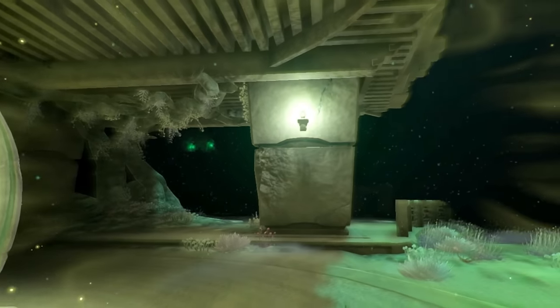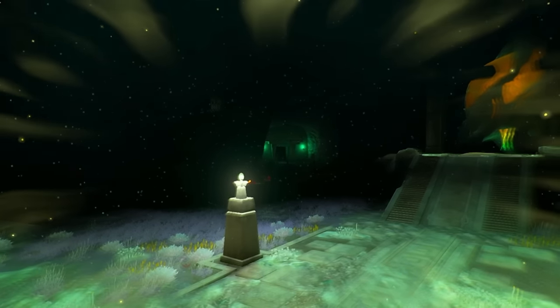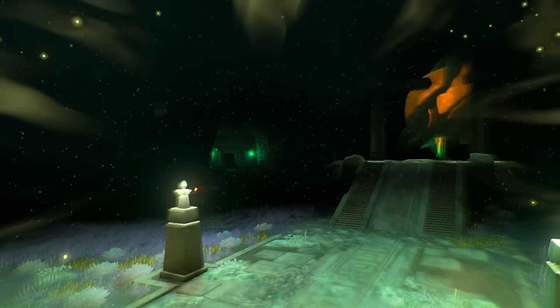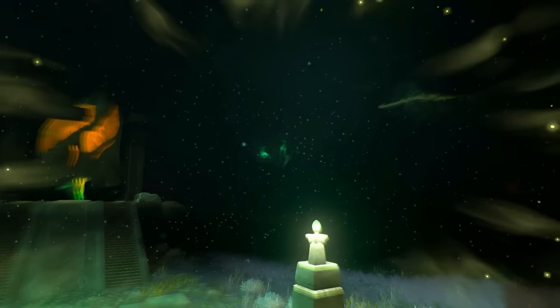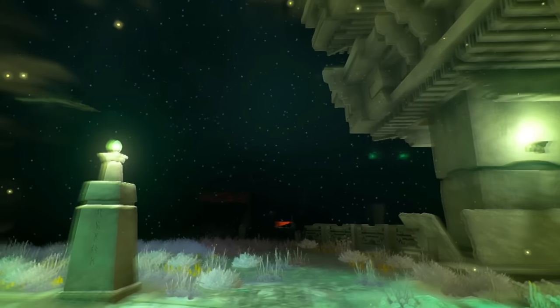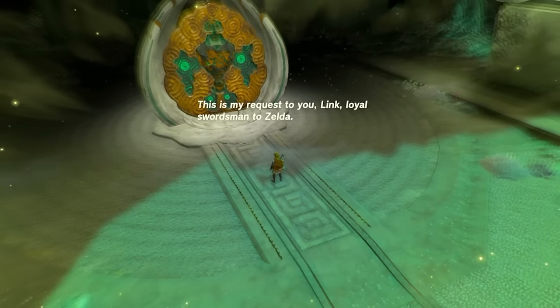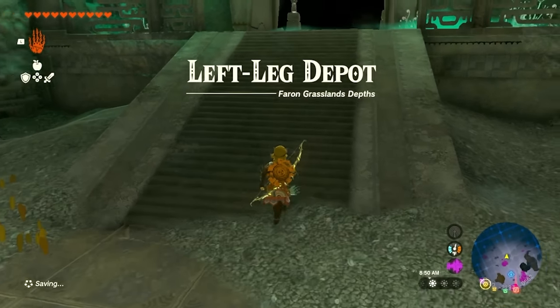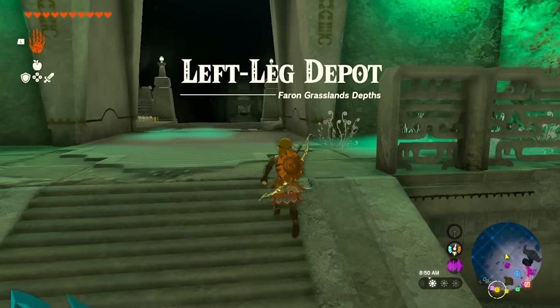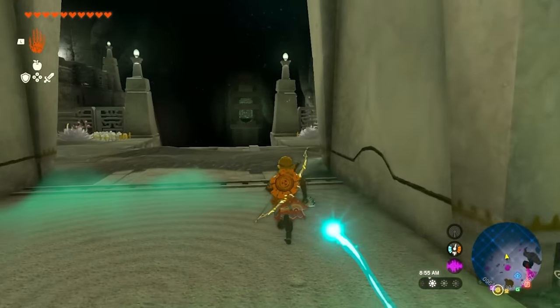From the cut scene, the robot showed four spots: two to the right, back right, back left, and one close to the light root. There are basically four rooms and we're going to hit each one to get a piece of the construct. The first one I'm going into is the left leg depot, which is all the way to the left.